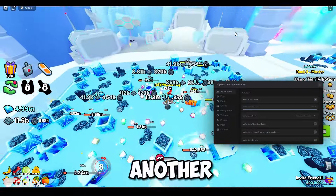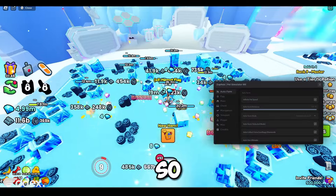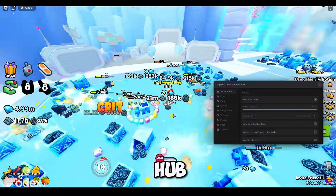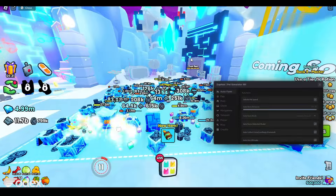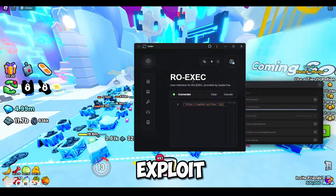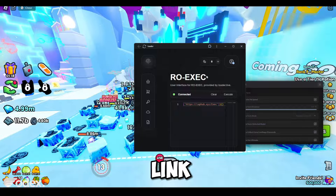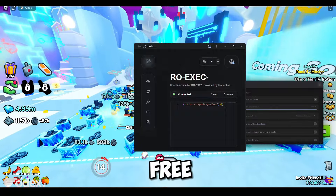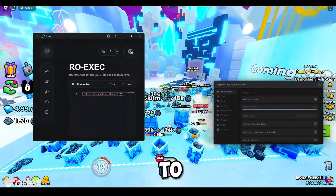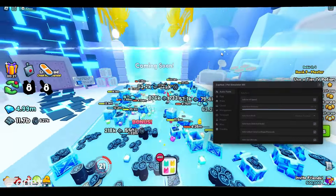This is the best Pet Simulator 99 GUI available right now. There's also Sky Hub, but it's not updated to work in the Tech World yet — if you're still in the first world, Sky Hub is much better. You can buy RO-EXEC in the description link if you want to exploit on the web version of Roblox, or download Codex for free with an emulator. That's it for this one — see you in the next video!